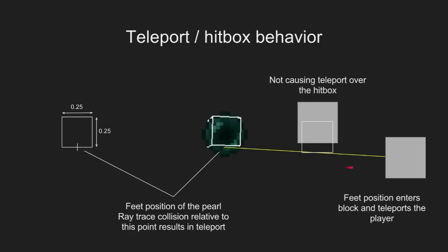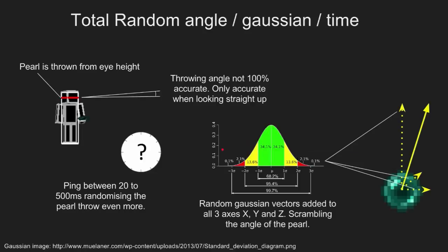And if you zero-tick a block so that the pearl all of a sudden is inside of a block, it won't teleport the player either, because it's inhabiting a block. It needs to actually enter a new block to be able to teleport the player — that's really important to know about the behavior of the pearl. The pearl actually does a raycast between the current position and the next position, and then it teleports the player if it hits any block.